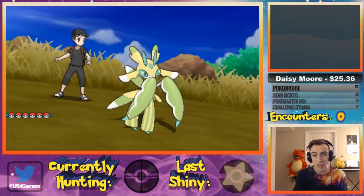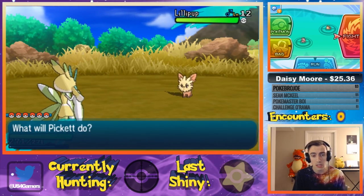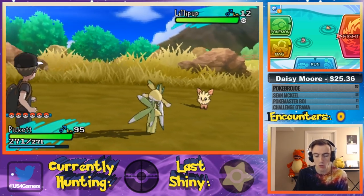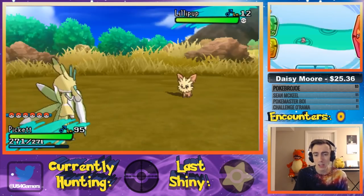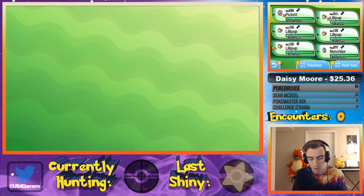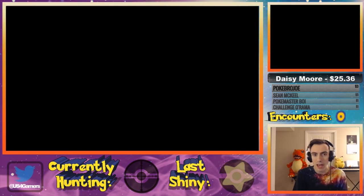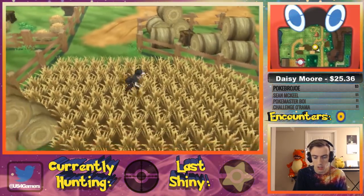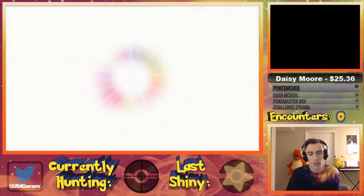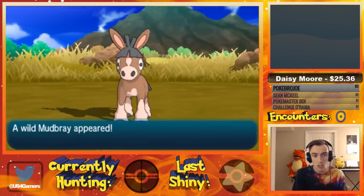Here's a Lillipup for demonstration purposes — I already have a full team of Lillipups so I'm not going to catch this one. But basically you would just catch this Lillipup, and if you had a Trace Pokemon you could trace its ability to see if it had Pickup before catching it. You'd just catch Lillipups and try to get a full team of five. You can also get Meowth and Munchlax since they have the Pickup ability too. Once you have a team of five Pokemon with Pickup, get into random battles and KO the opponent's Pokemon.